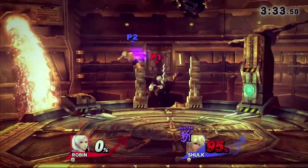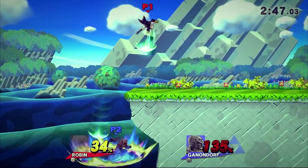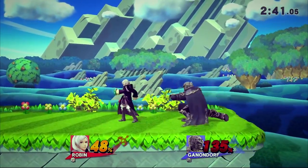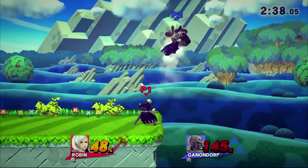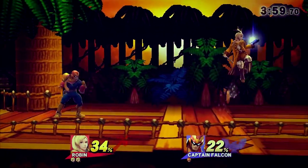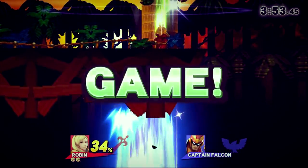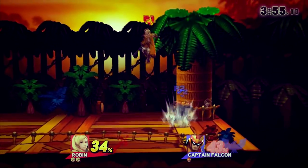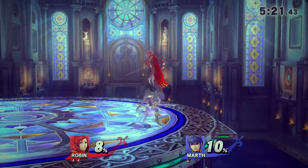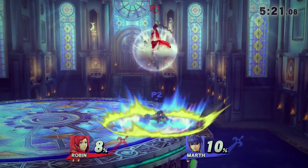When Robin misses checkmate because the opponent successfully air dodged, Robin can immediately frame trap the opponent and go for another grab. Keep in mind, missing up air after down throw may condition the opponent to believe they are out of the kill percent whether they are or are not — capitalize on their fear by baiting the air dodge with any strong punish. If you know a tome or the leaven sword is about to expire, try holding shield at the same time it is supposed to leave Robin's hands. The item will be cast out through the shield and may catch your opponent off guard. Tomes and the discarded leaven sword can jab lock opponents at very early percents. A reliable setup is to land an arc thunder, run up, footstool your opponent, and throw the book down as you footstool.